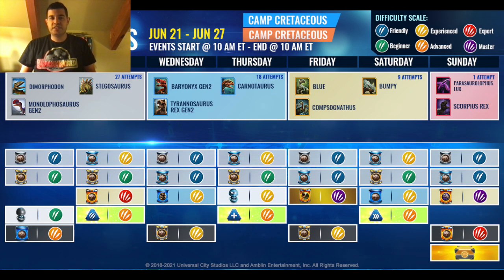With all that being said, let's go ahead and get into it. If you take a look at the screen next to me, the theme for this week's event schedule will focus around Camp Cretaceous, going from June 21st to 27th. Let's first go over the featured creatures. From Monday to Tuesday, you will have an opportunity to dart Dimorphodon, Stegosaurus, and/or Monolophovenator Gen 2. They all have hybrids.